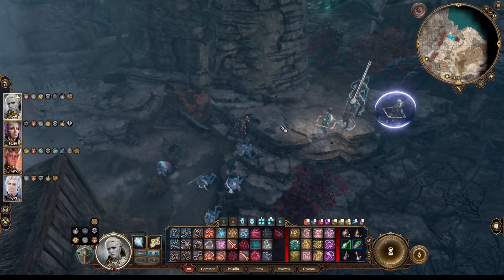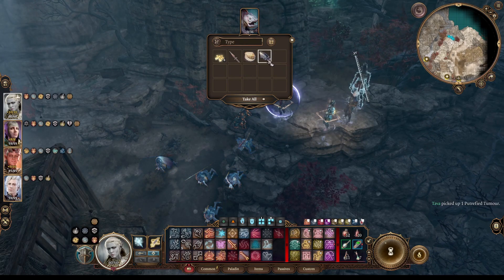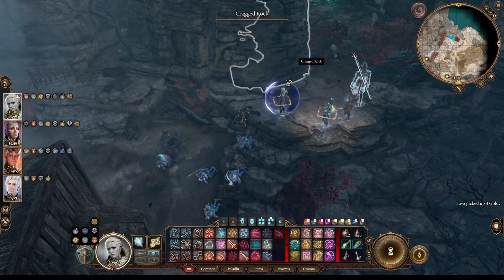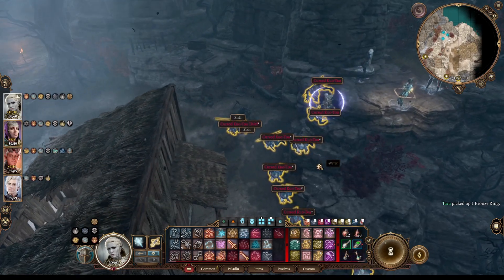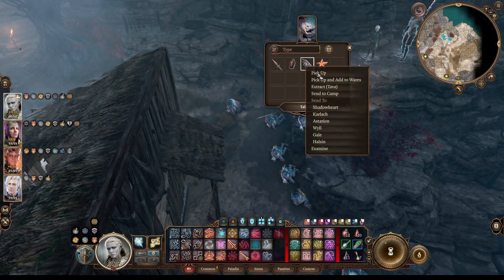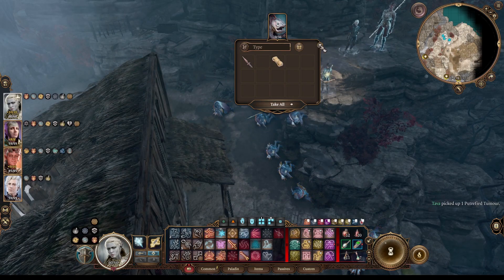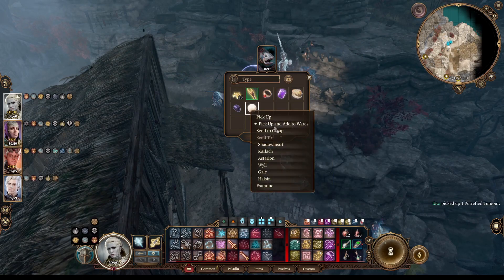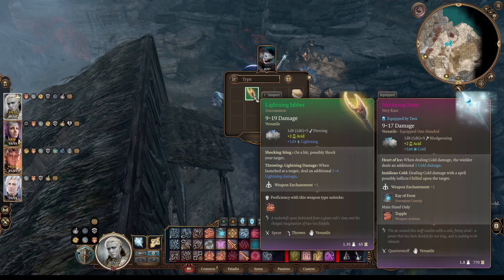Let's see what kind of loot these guys have. He's got Putrefied Tumor, fish, a rusty spear we don't need, and a bit of gold. Each of them are carrying little weird sea treasures that are worthless, mixed in with crap weapons and alchemy ingredients. The tumors are fine. What did the Chief have? Something a little bit better — a big-ass pearl, a piece of onyx, an amethyst, a garnet ring, and a Lightning Jabber.